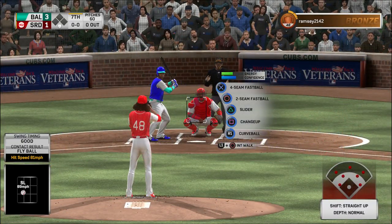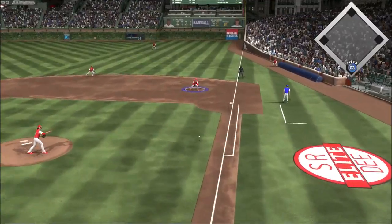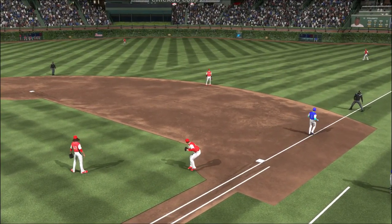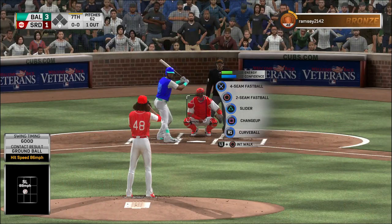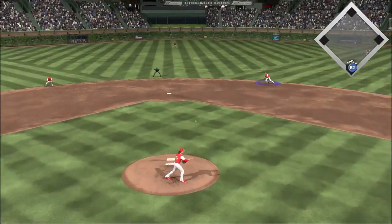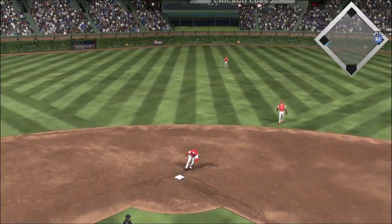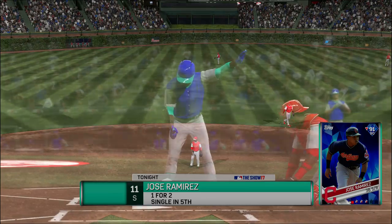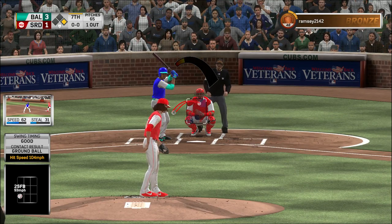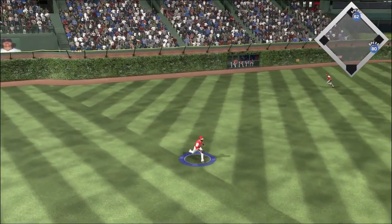Trying to pick things up — bounce to first. Oh, look at the sliding stop, in time — and what a vital play there, preventing the leadoff man from getting aboard. One and one. From the windup, the 1-1 pitch — hit hard up the middle, and that is through into center field for a one-out single. First pitch on its way — line toward the gap in left center, and that's in there, base hit.